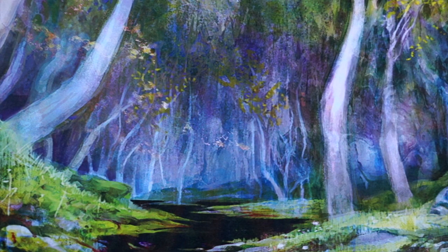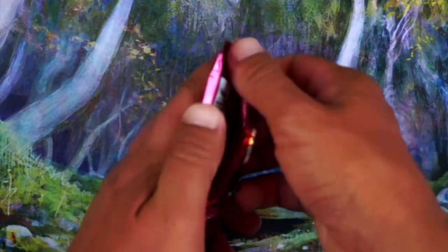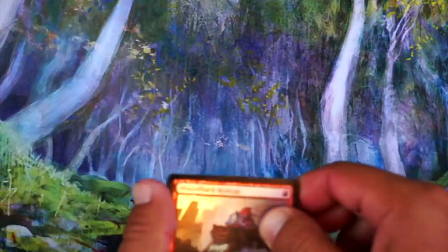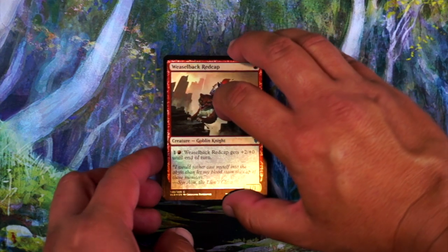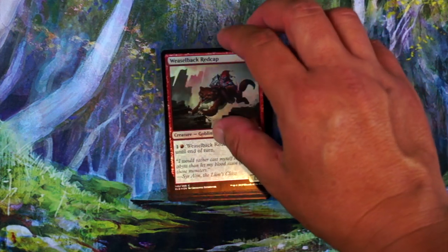Alright, two packs, here we go, first pack. Weaselback Redcap — no, this guy just doesn't do enough. He costs too much just for his ability to go off, so I'm not going to first pick that.